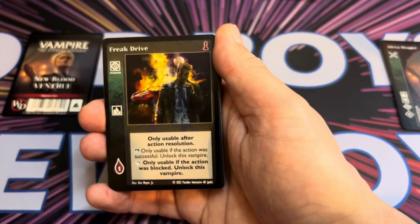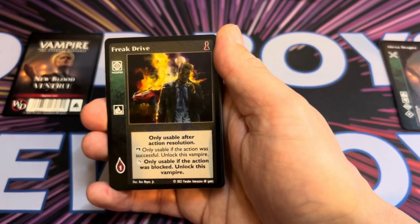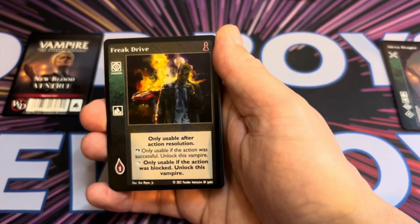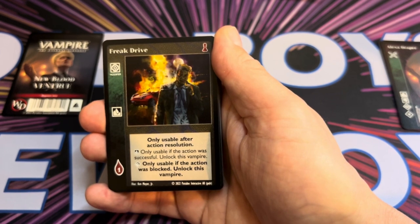Freak Drive is a Fortitude discipline modifier costing one blood. It's only reusable after action resolution. This is a modifier: only usable if the action was successful — unlock this vampire. So if you get your action through, you can unlock the vampire.